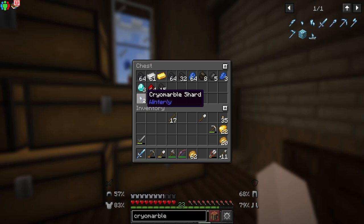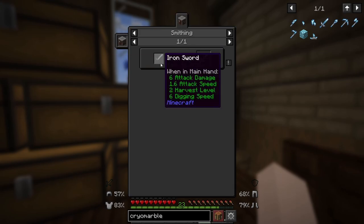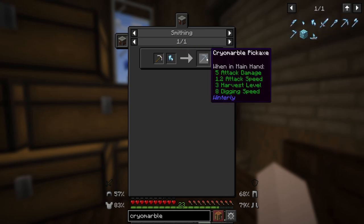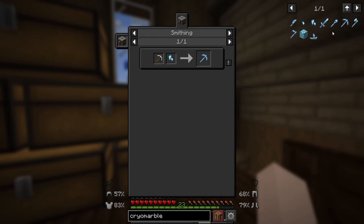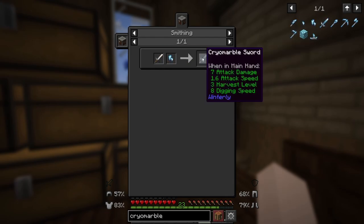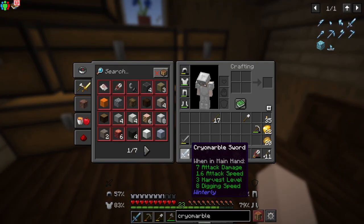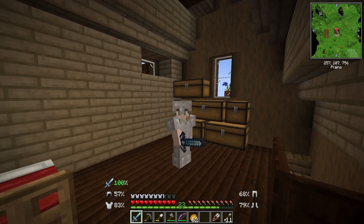I found some cryo marble shards, and if you put four of these shards together, you can get one cryo marble. Then you can combine a cryo marble with an iron tool of some sort and get that version of the tool. It seems to be a bit better than just a regular iron tool, which is pretty cool. So I went ahead and made a little cryo marble sword, which I think looks pretty cool.